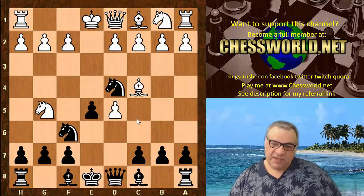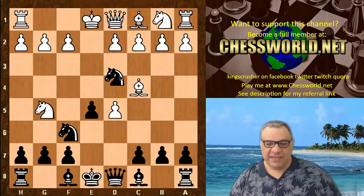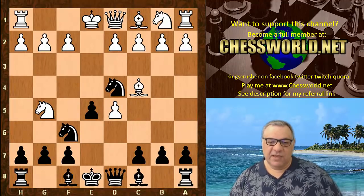You haven't done anything about the bishop pointing at your f7 square, so your opponent might think this is a mistake. By logic, Na5 challenges the bishop and b5 challenges the bishop — those are the main moves — but this one doesn't challenge that bishop. White may think 'hold on, I'll play d6,' uncovering and renewing the threat on the f7 pawn.